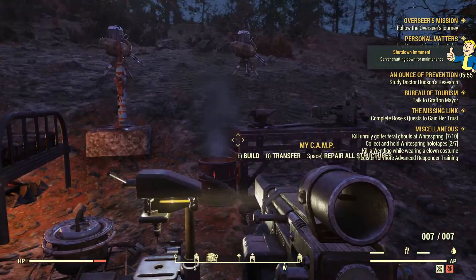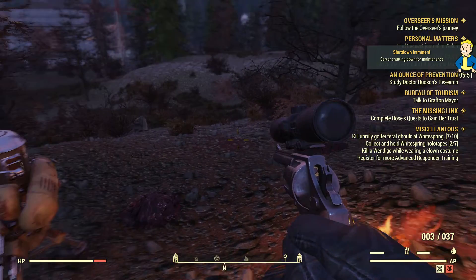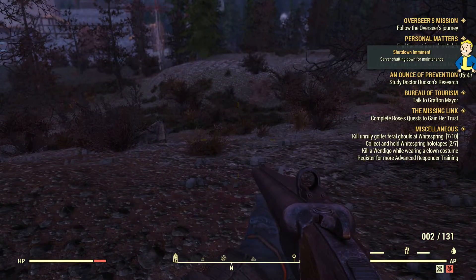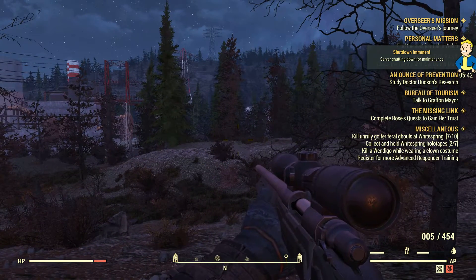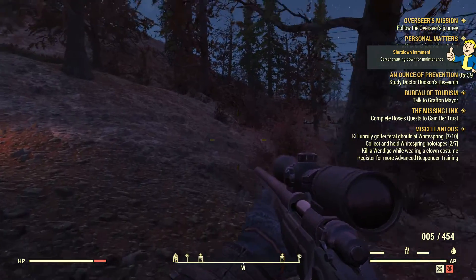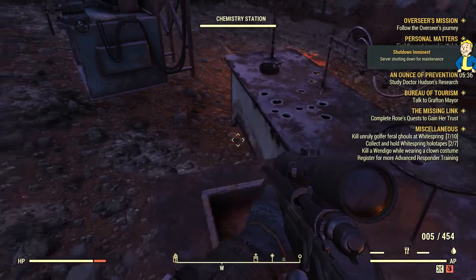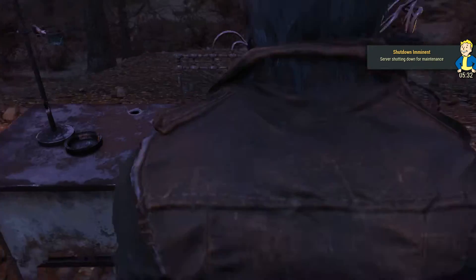Just as a short recap: have a pipe rifle, a modified pipe rifle; the snub-nosed .44; the shotgun, pump action or double barrel; and the hunting rifle or sniper rifle. With these weapons you'll almost never run out of ammo if you pick up ammo consistently. You can also craft a lot of ammo for them because it's not too hard.